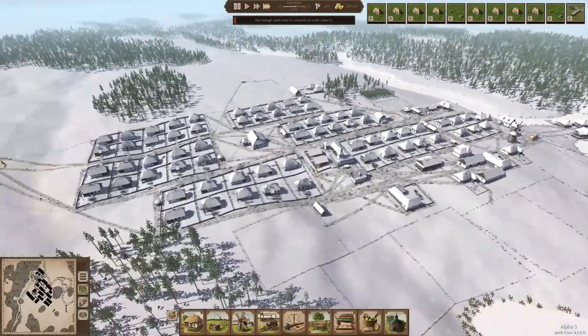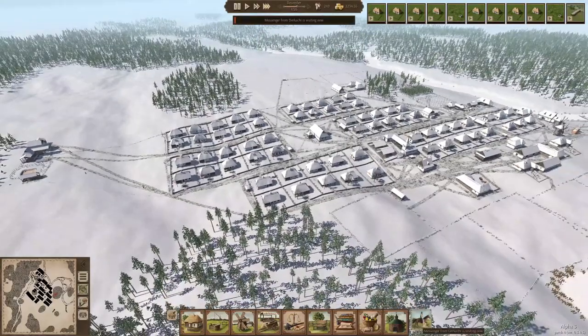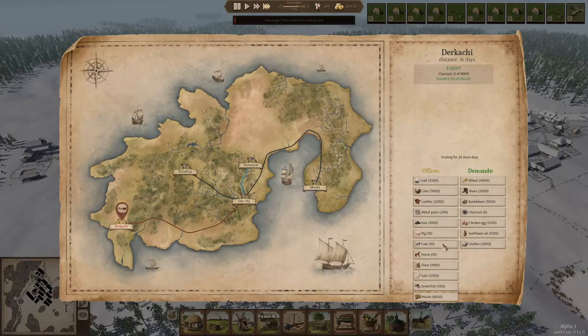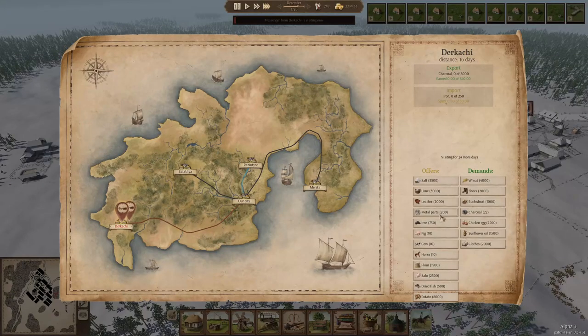The visitor from the cart is there - this will make us a good deal of money. We need some extra iron again. How many metal parts do we have? We have plenty. Anything else we need? Not really. It's very cheap, so that's good. Let's keep it like this - perfect.